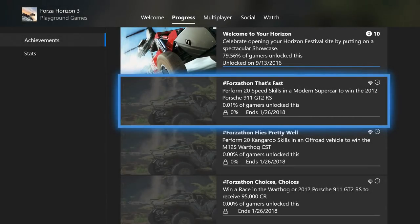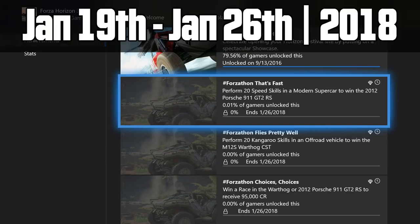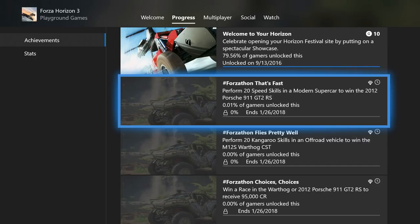Welcome to the next Forzathon event for January 2018. In this event you will be able to score yourself the Porsche 911 GT2 RS and the Halo Warthog. This event will be running from January 19th through the 26th, which means you have a few days to smash these out. Let's dig into the overview of these challenges.